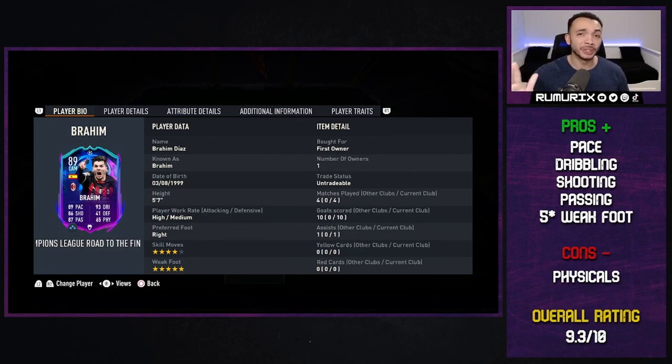Cons: physicals. If you're enjoying this video please give it a thumbs up — thank you. He's not the most physically gifted player, however because he's so small — five foot seven with 99 balance — when he gets bumped into even by bigger players, the Lucios of the world, he still stays up and doesn't really get knocked over. Overall 9.3 out of 10, I really like this card. He can be upgraded, potentially even getting a five-star skill move if Milan progress far enough in the Champions League. Really impressed with this one. Quick shout out to Ryan, Alfion, Reese — this has only been my opinion. Please like, subscribe, and comment if you appreciate it — take care.